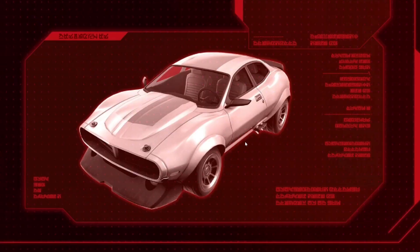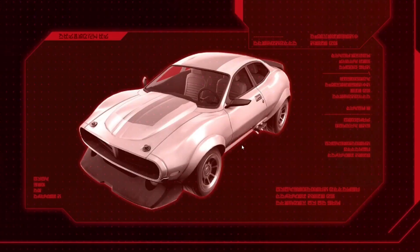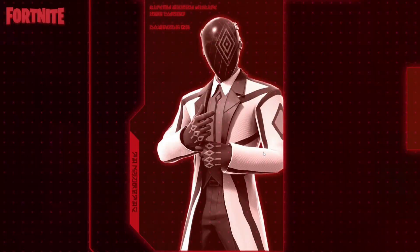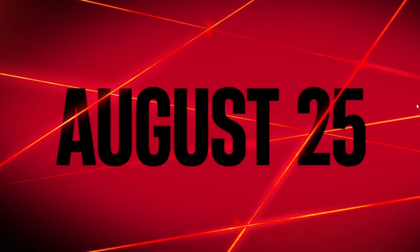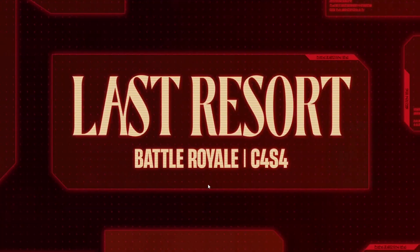Those are all the teasers, and they're supposed to fit into one giant puzzle. I'll try my best to assemble the picture, or if I find someone who's already done it, I'll post it in the community tab so you can download it. Fortnite Chapter 4 Season 4 is upon us — it's going to be here on August 25th, which is a Friday. The update should drop in the morning, though the exact time depends on your region. This is Last Resort, Chapter 4 Season 4.